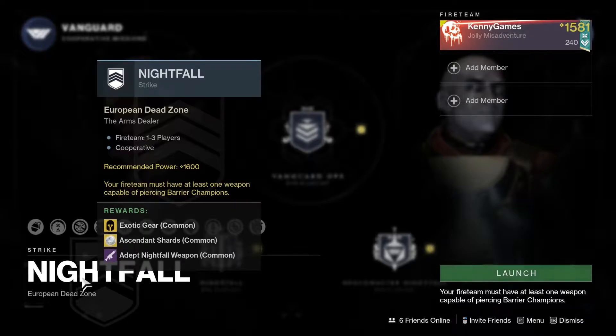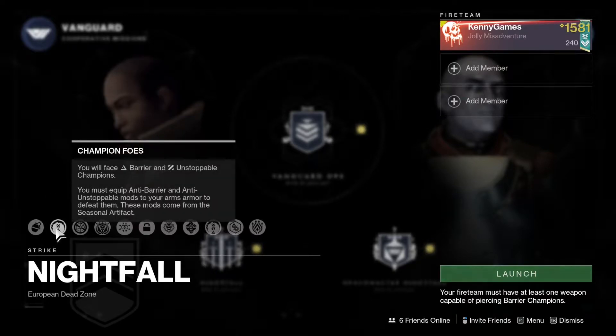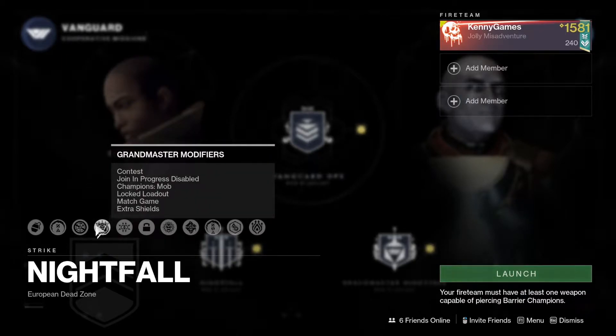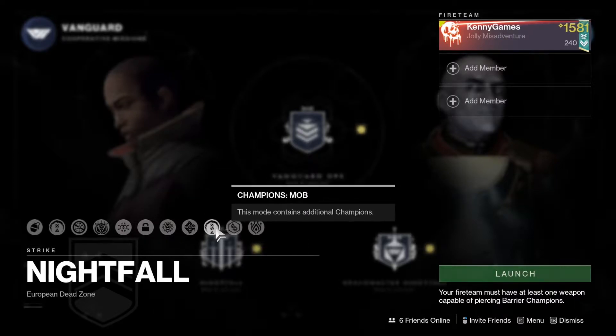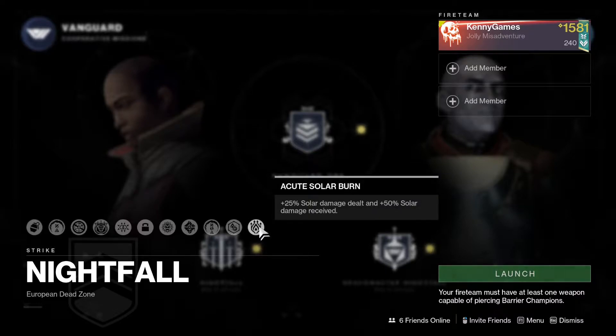That should be interesting - some nice faster runs on that map. Scorched Earth, we're facing barriers and unstoppables, which I believe is the same as last week. Grandmaster modifiers: match game, equipment lock, extinguish, limited revives, additional mobs, champions, solar and void shields, and solar burn. They're sticking with the burns - the flame turrets are gonna do a lot of damage on the tanks, that's gonna be interesting.